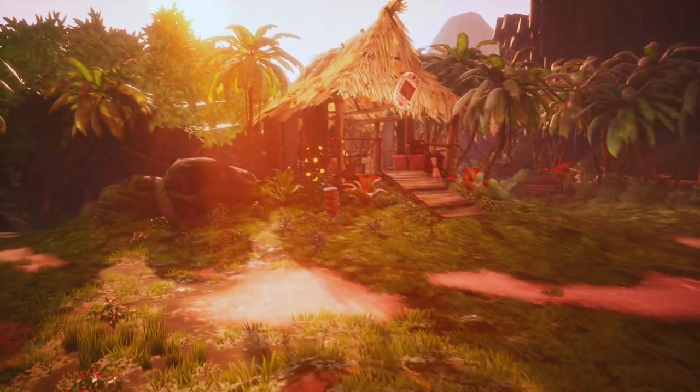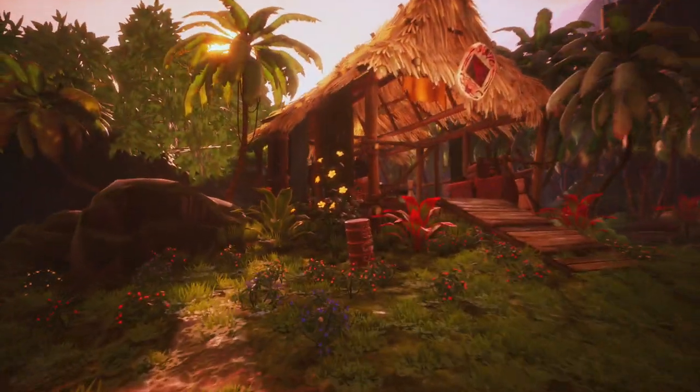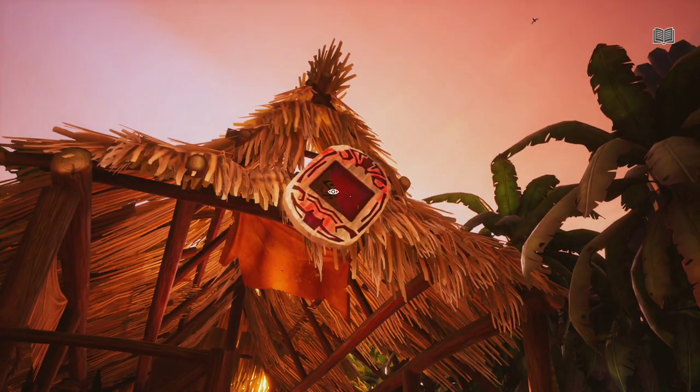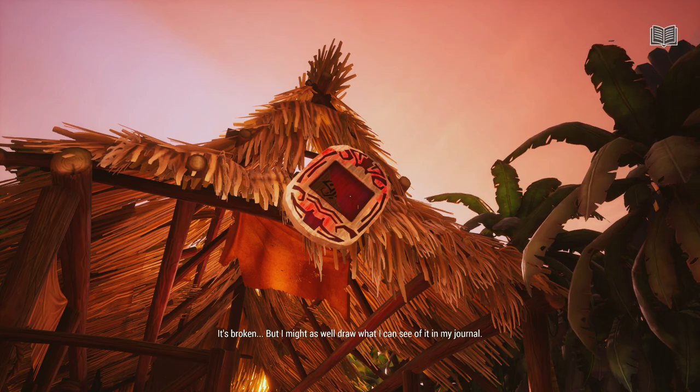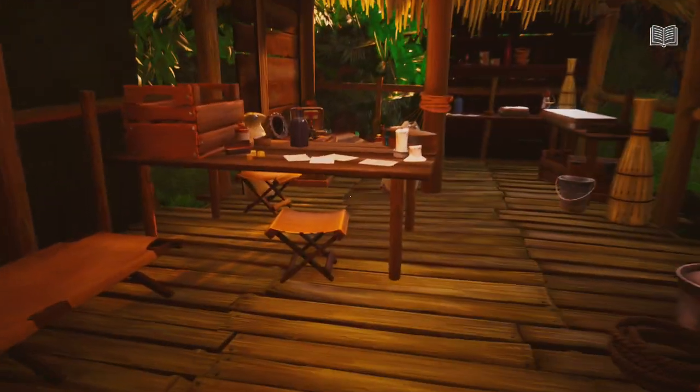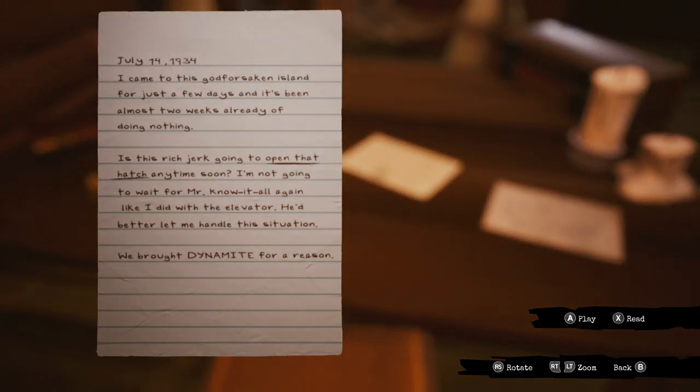Additionally, it's very important that you grab all of the same documents and interact with all of the same items that I do. So in one of the huts, there were a couple pieces of paper and pictures and whatnot. Make sure you're interacting with everything that I interact with and getting that same little journal icon in the top right corner — this just lets you know that you're for sure getting progress with everything that you do.